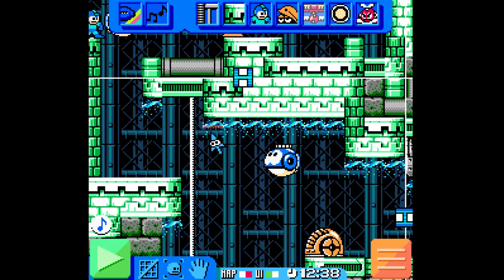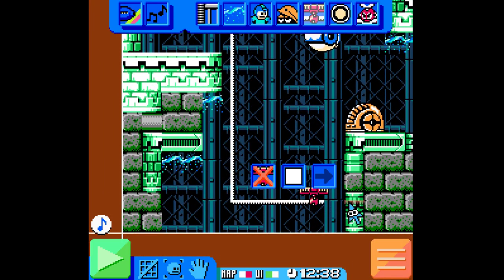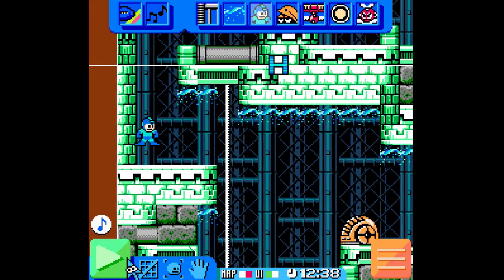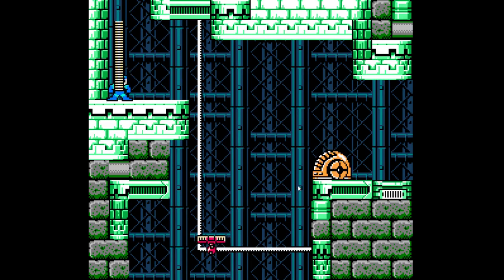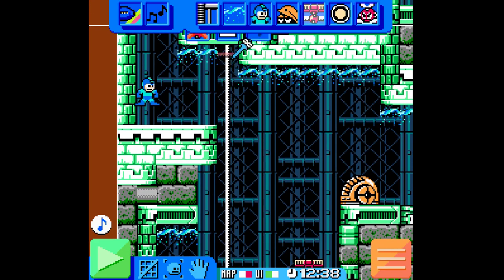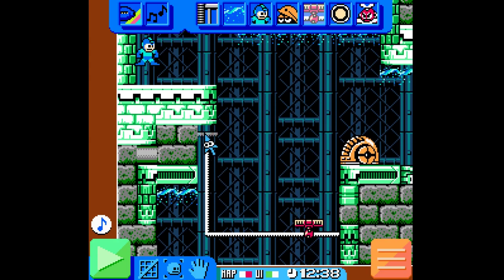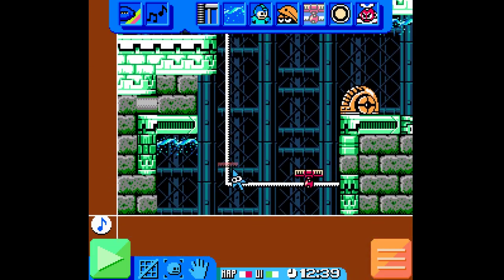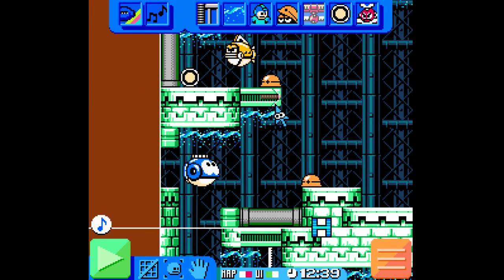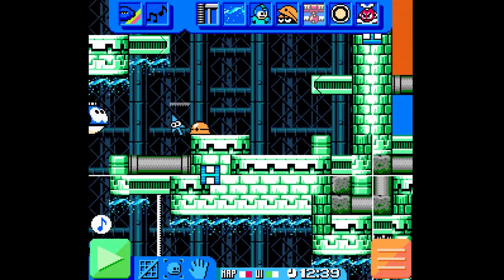I would probably not have the spikes here, for example. It just increases the likelihood of death by a lot. Even like this, it's probably pretty hard for a casual player to get through, timing it right. I think the room is fine as it is - I'm just trying to share my view here. Having too many spikes is definitely going to drop the interest for casual players by a lot.